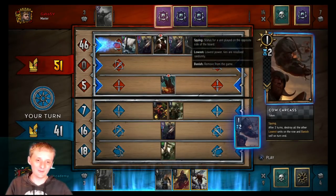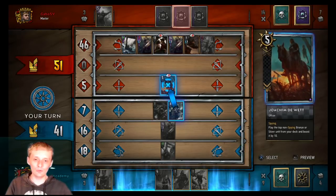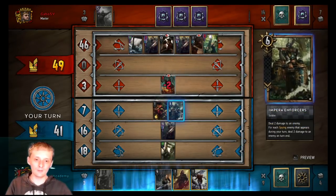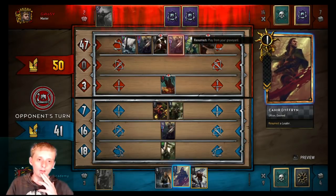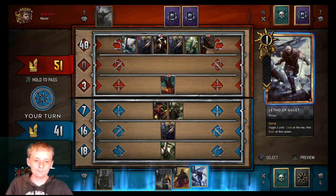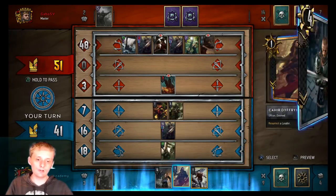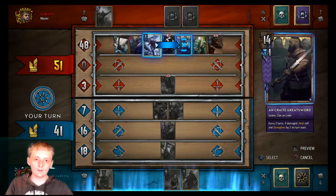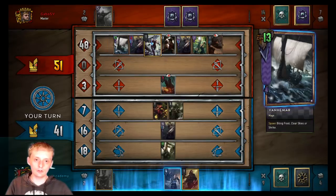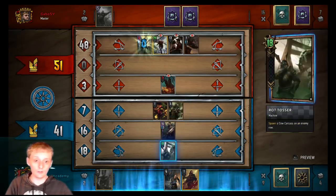We'll throw the Rot Tosser over here and kill this off. Do two damage to this. Ooh, the Priest of Freya — well it's a dead Priest of Freya. Do we pop our lock now? I think we pop our lock now. We're gonna lock this Great Sword and this ship, and do two damage to Priest of Freya. He's probably gonna res the Jenge in a second.